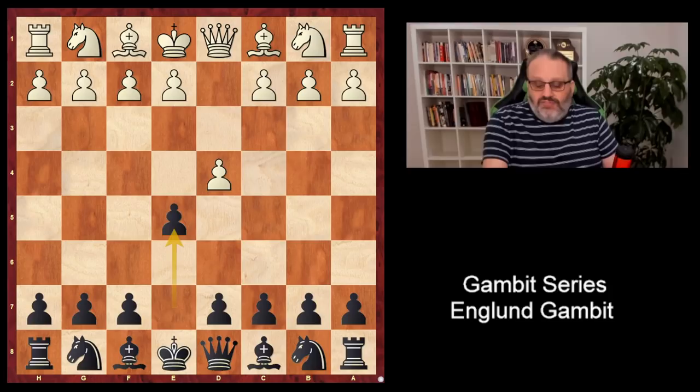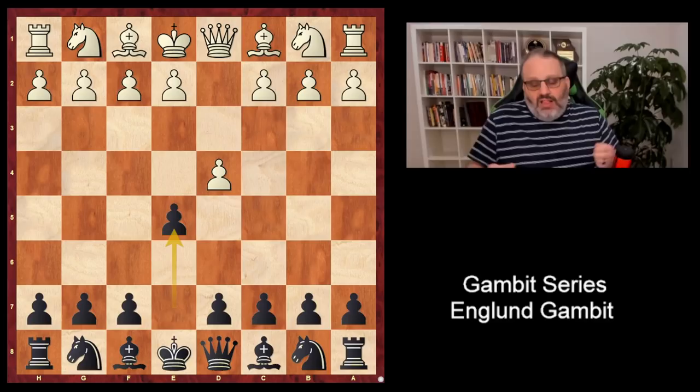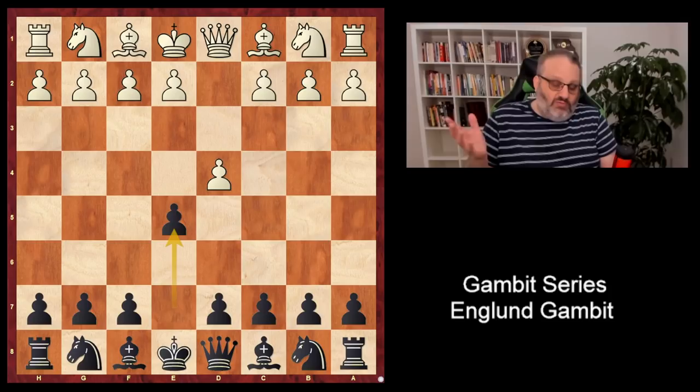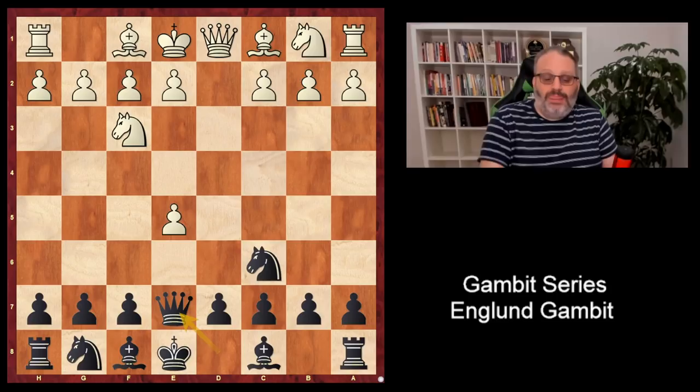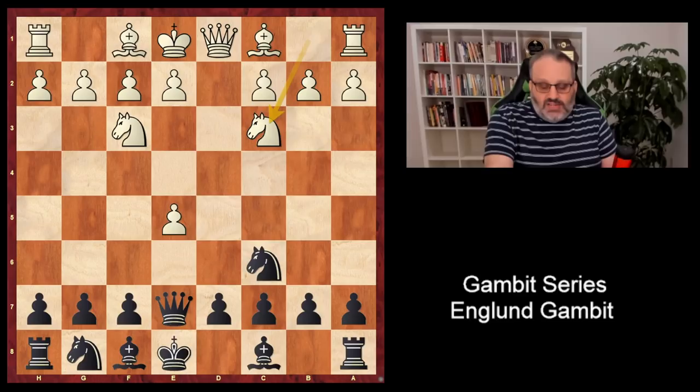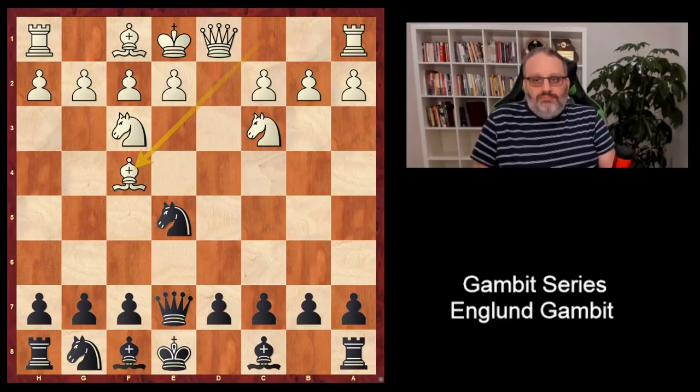Grandmasters and Super Grandmasters don't play it, because if white plays perfectly, black's position isn't very good. I've noticed players below 2,000 — a lot of them don't know what to do against the Englund Gambit, and sometimes black just wins right away. After Nc6, Nf3, Qe7, white has a couple of good moves. The most common is Bf4, but a better move is Nc3 — that's the best move. And then after takes, the best move is Bf4. I play the Englund Gambit a lot in Blitz and Bullet on chess.com, and I have this position like 3% of the time. People don't usually play Nc3, and if they do, they don't play Bf4. This is probably the best way to play for white.